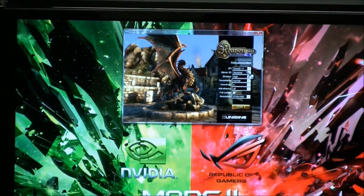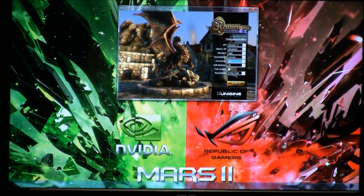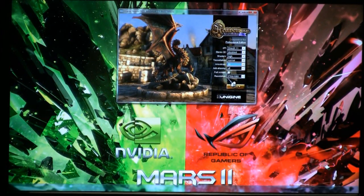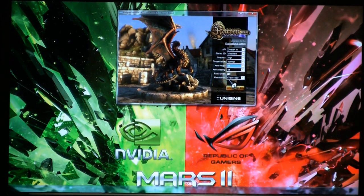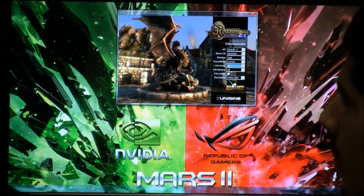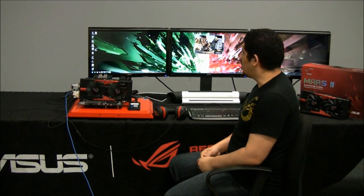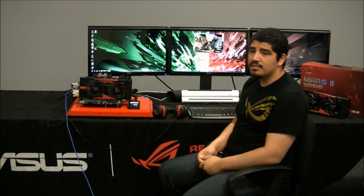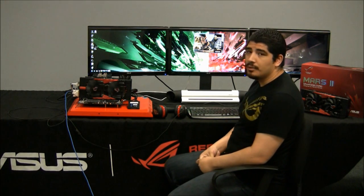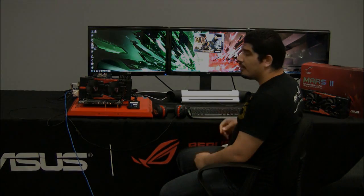For Unigine, we're going to set it to DirectX 11, shaders set to high, anisotropic filtering set to 16, full screen, and running at a resolution of 5760 by 1080. We're going to leave the NVIDIA control panel set to all its defaults. Of course, one of the great things about the PC platform is that you can tweak and tune the system as you see fit — with custom adjustments in the NVIDIA control panel or in-game. This is just a performance preview and results will vary from system to system based on configurations.